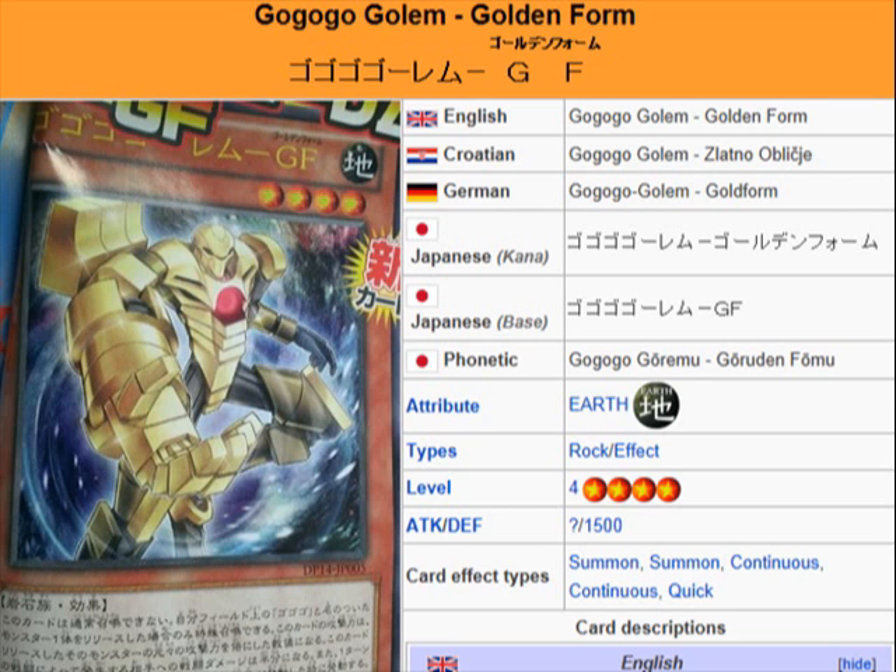As far as its effect goes, it loses exactly 1500 attack, so the whole motif with this guy is that you would want to get as much attack as you can out of him. There are 4 GoGoGo monsters currently, but only 3 you can use because GoGoGo Gigas has 0 attack. The only 3 left are Giant, Ghost, and Golem, and their attacks are 2000, 1900, and 1800 respectively.